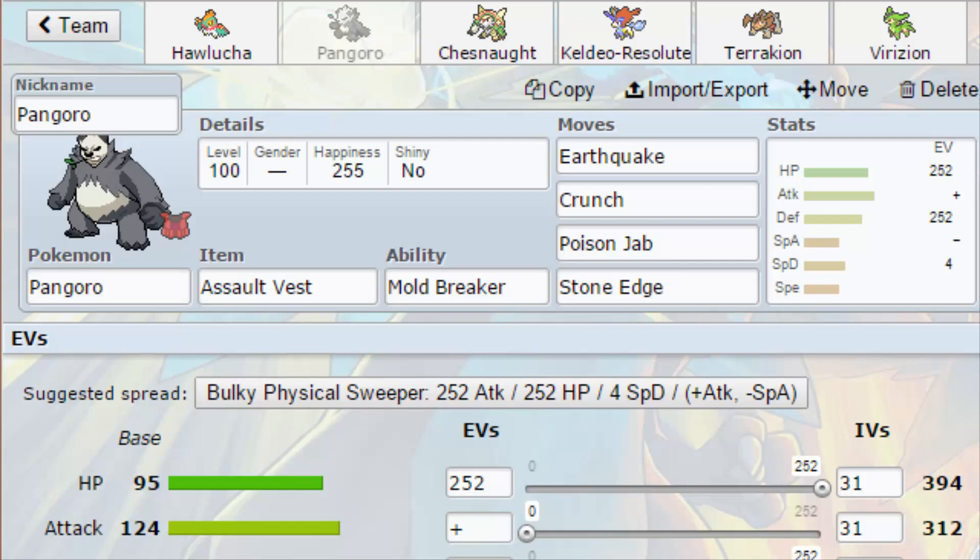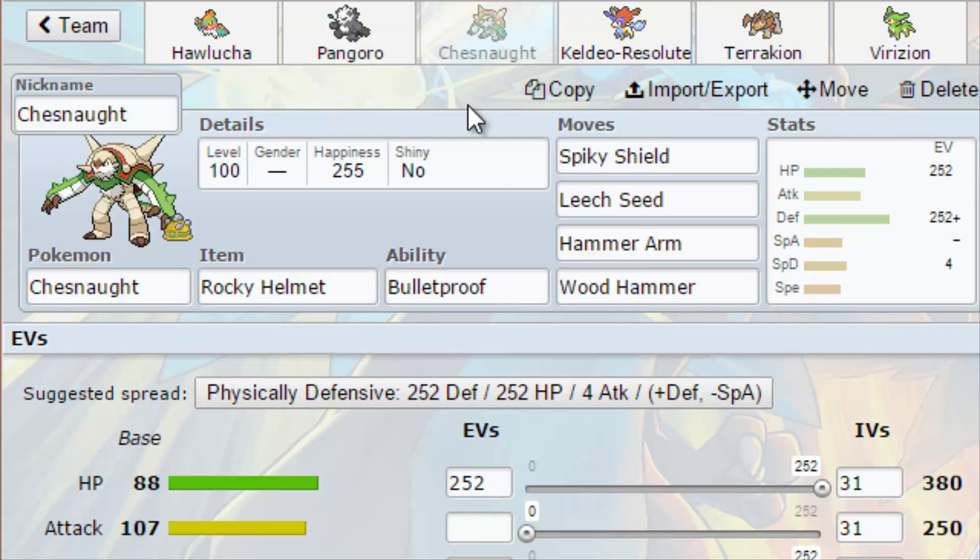Next we've got Pangoro with the Assault Vest, Mold Breaker — Earthquake, Crunch, Poison Jab, Stone Edge. I gave it max investment in HP and defense, and made it Adamant with special defense investment, because Talonflame was a thing, so I'm hoping I can potentially take a hit from Talonflame, get a Stone Edge off, and call it a day. But I need a safe switch-in and can't take entry hazard damage.